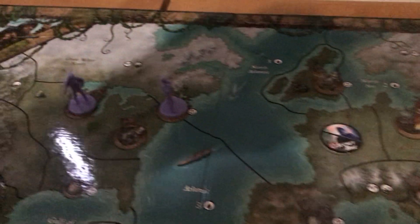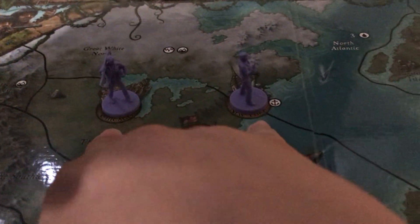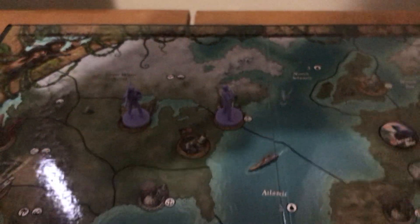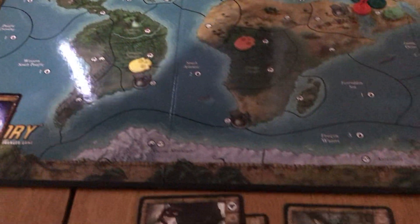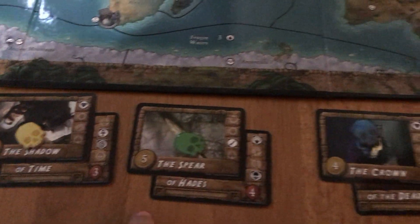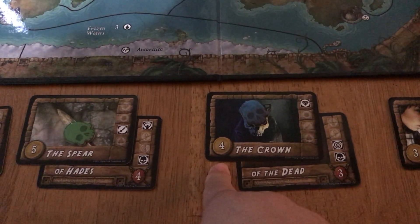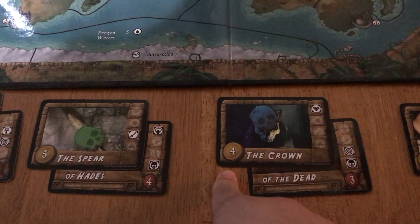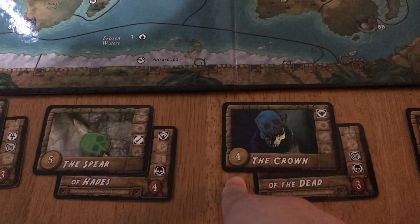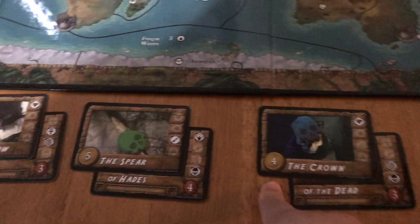Our heroes are in the middle of the game, chilling in cities right now. The goal of the game is to find treasures on the board. Treasures get you fortune. Nazis need to get 15 points on the score tracker to win, and players need to get 20 points on the score tracker.